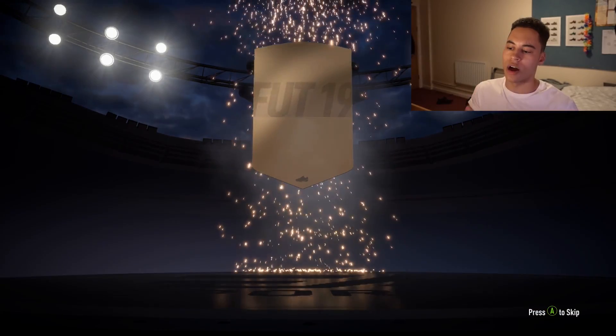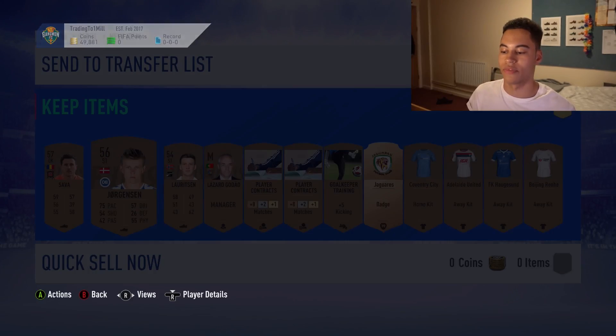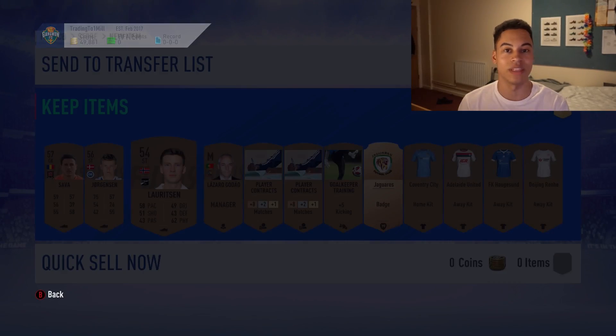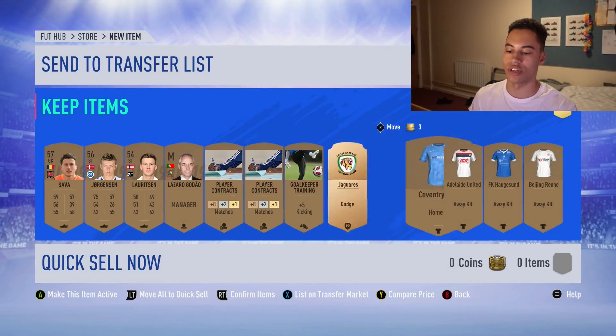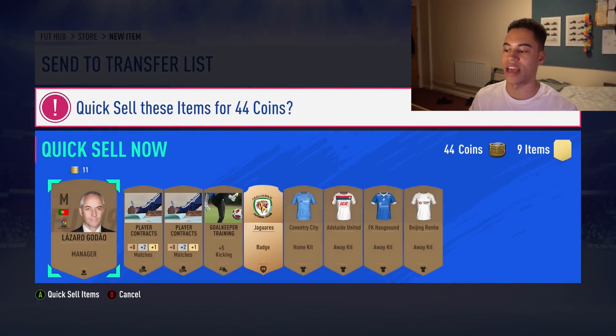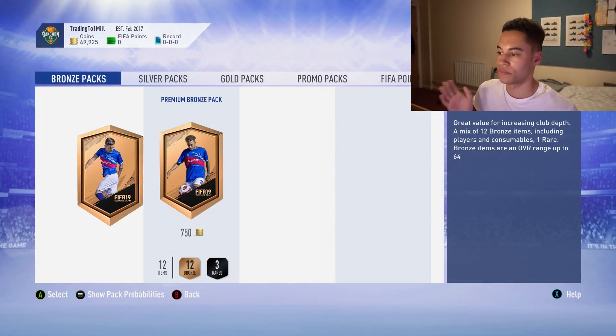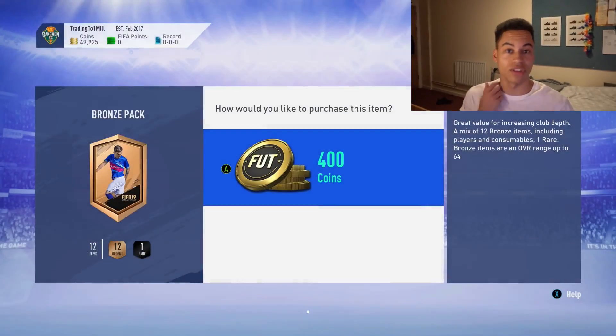For players who aren't worth much right now, I'll store them in my club, because the good thing about this method is that eventually most cards will be used for some SBC. It's just a matter of waiting for the specific SBC to come out. We need to get back over 4,000 coins from 10 packs to make a profit.